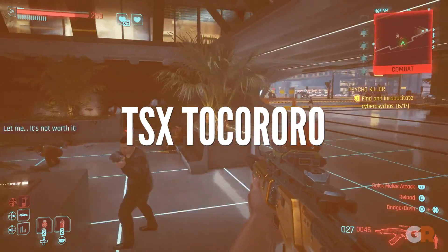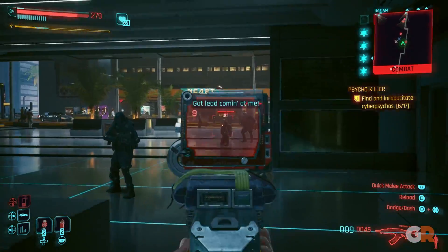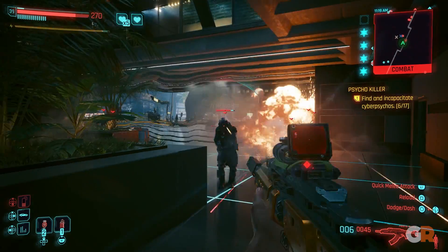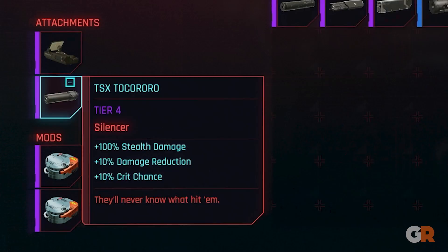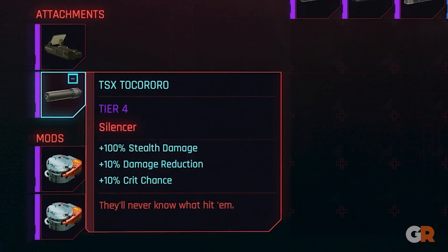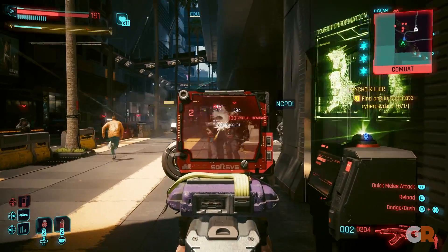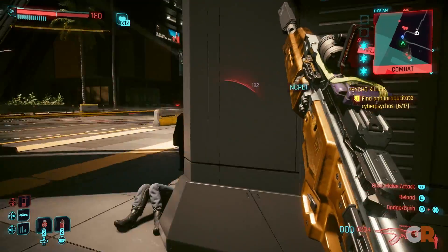Most people wouldn't really want to put a silencer on their power weapon, but there's just something strangely alluring about using these bulky weapons while in stealth. The TSX Tokororo helps players out in this regard, turning power weapons into dealers of death, which makes for a rather entertaining way of playing the game.